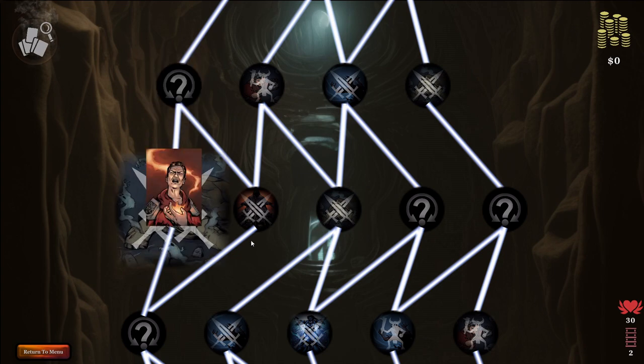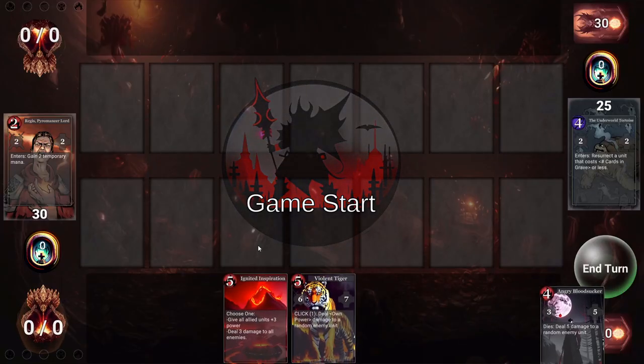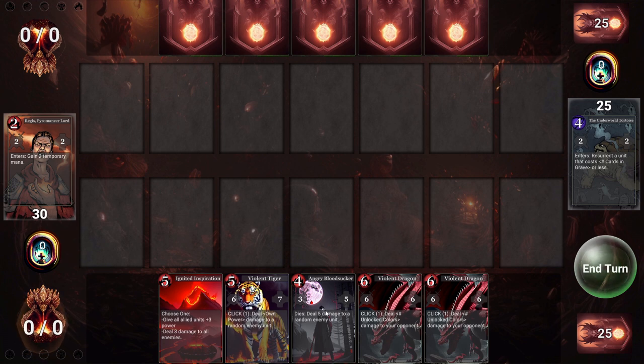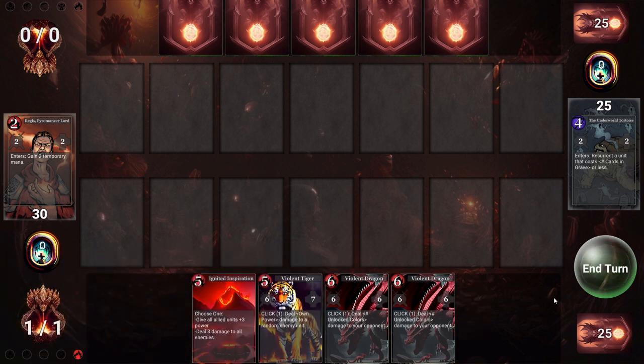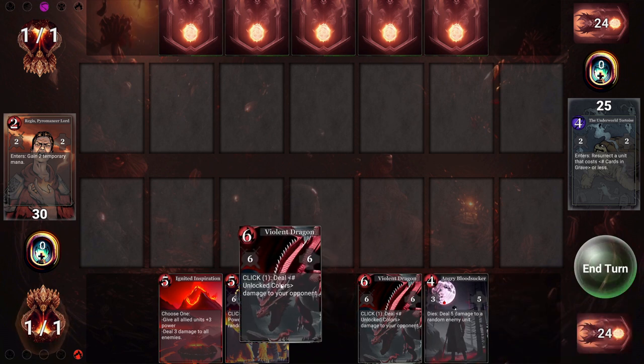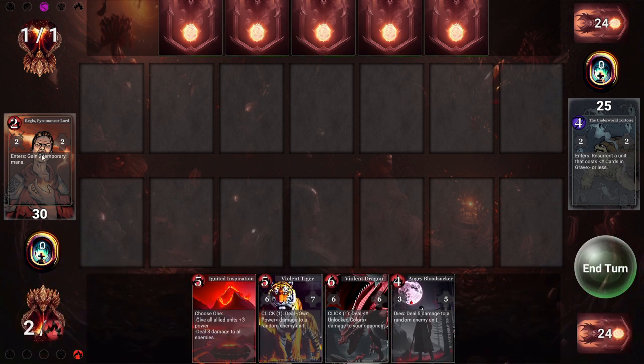Then we are going to head into this first combat node. The mana system in the Simulacrum is simple. Any card from your hand can be dragged to your mana once per turn to transmute it as mana. We're going to transmute this angry bloodsucker and then pass the turn. When you do, all of that card's colors are unlocked and you become able to play cards of the transmuted card's colors.